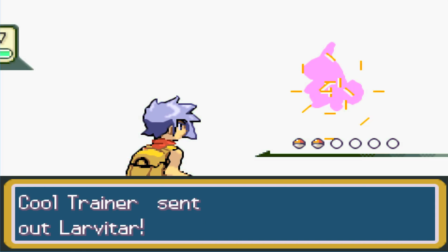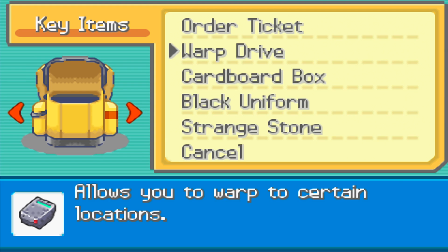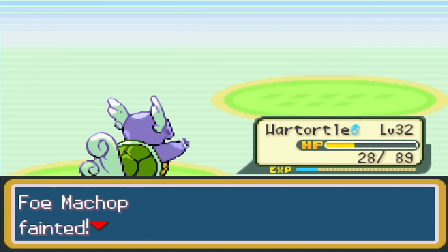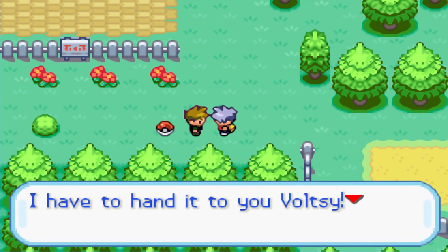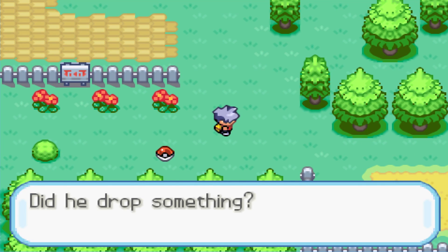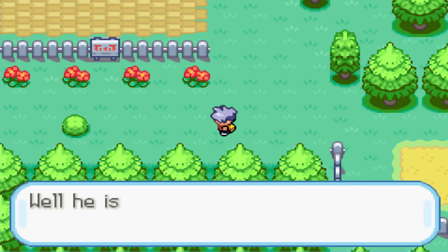We use rare candies to boost our level and then X Specials to power up. Despite our preparations, we lose the battle! The commentary is speechless. Gary graciously concedes: 'There's something about you that reminds me of myself. My team and I know when we are bested.' He drops an Order Ticket — redeemable for a laptop in Celadon City.